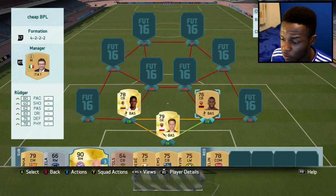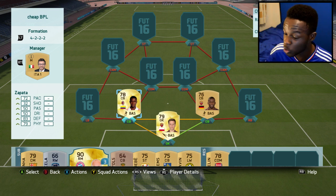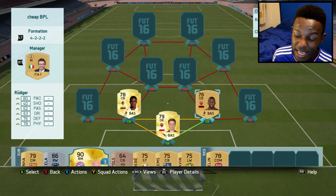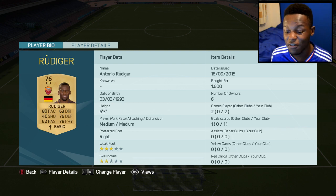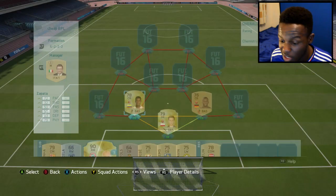As my two centre backs I've gone for Rudiger and Zapata — these are both strong beasts. Zapata has 83 defending and 79 physical which shows how strong he is, and he actually has 72 pace which is pretty good for a centre back. Rudiger has got 80 pace, 76 defending and 78 physical. He's a non-rare gold and cost me 1.6k coins but he's definitely worth it. Zapata cost me 1.4k coins which wasn't bad considering he's got decent stats.